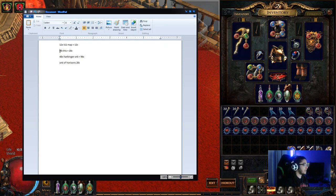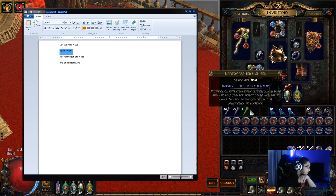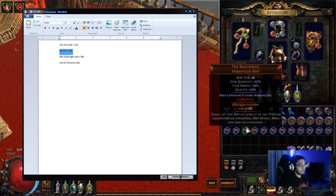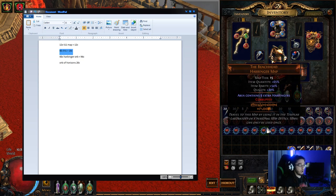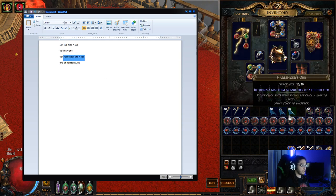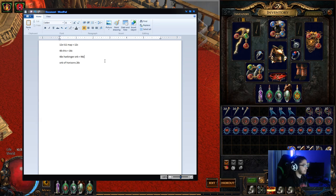We've got 48 chisels which is 16 chaos. Now the reason why I've got 48 chisels is simply because if you chisel the map beforehand and it becomes a unique, it comes already with 20% quality, like you can see the ones down here. Then we've got 48 harbinger orbs located here. These go for about 2 chaos each, sometimes like 2.5 chaos.